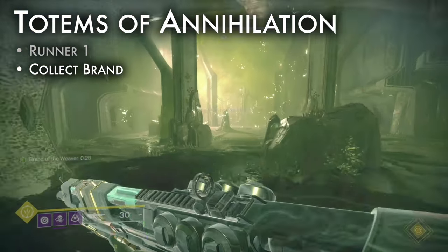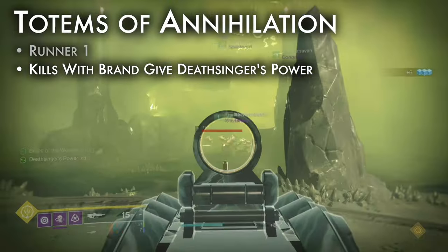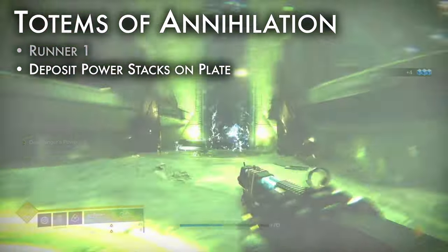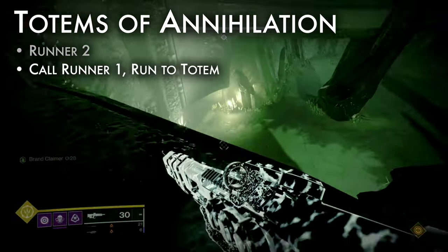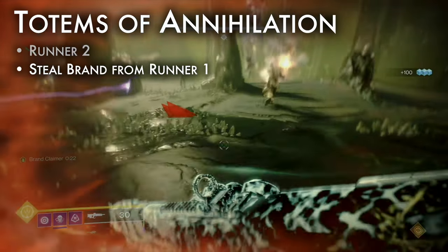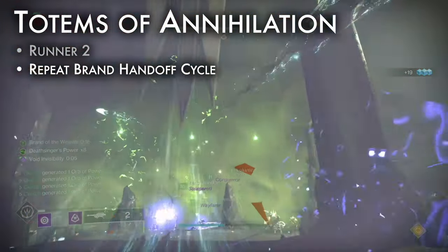Runners 1: collect your brand buffs to begin the encounter and run towards your totem. Kill enemies with the brand active to collect stacks of Deathsinger's Power. When called, run to the center, passing runner 2. Stand on the plate to deposit power stacks. When clear, follow the runner 2 steps. Runners 2: when the encounter starts, collect brand claimer. Jump off the platform and call runner run to return. Run to your totem, passing runner 1 and taking their brand buff by holding the action button. Repeat this cycle, handing off brands between runners until complete.